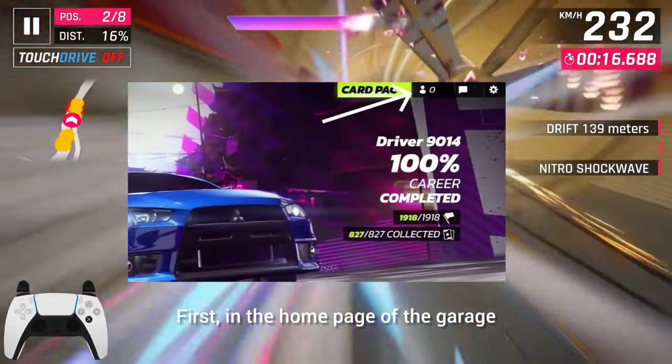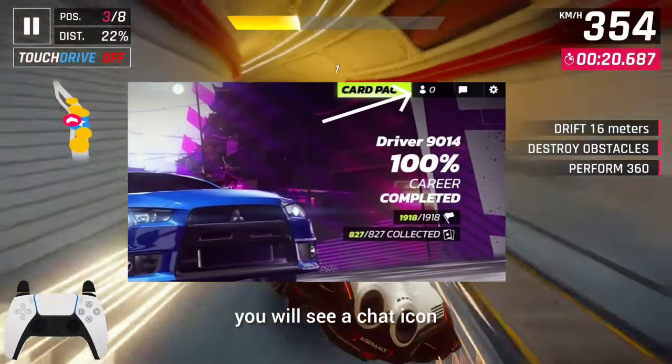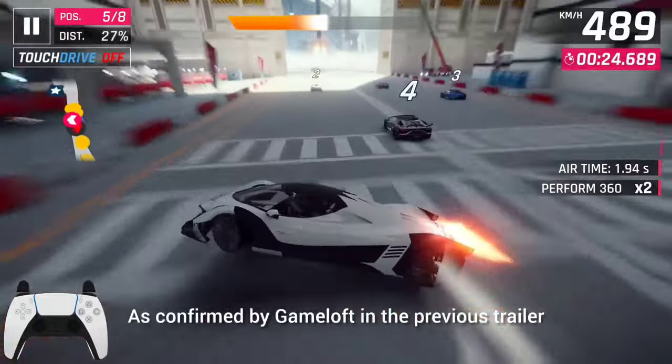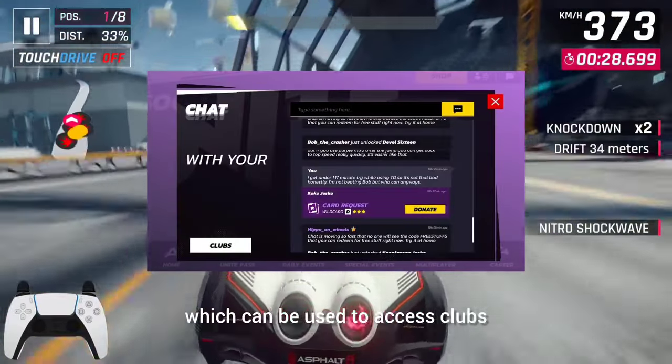First, in the home page of the garage, if you look closely at the top right corner, you will see a chat icon and a player icon. As confirmed by Gameloft in the previous trailer, the chat icon is actually the new club chat which can be used to access clubs.